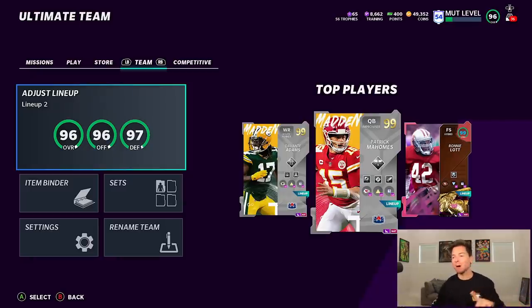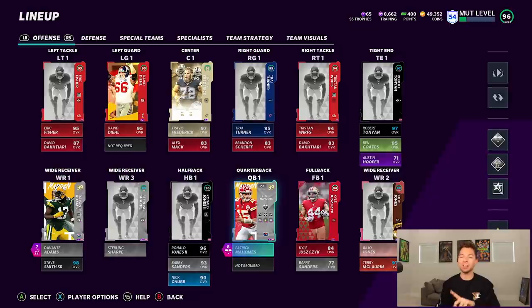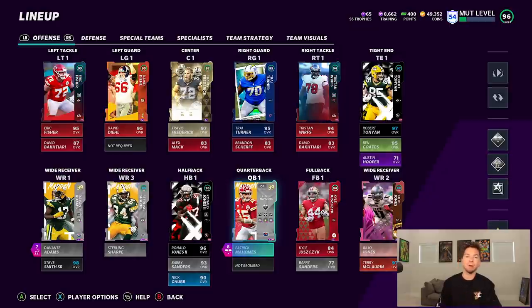What's going on everybody, welcome back to some more Madden. We got a fun one today — we're gonna be using two of the brand new Team Masters that just came out: Patrick Mahomes and Devante Adams. There are a lot of other ones you guys want to see gameplay with, so in the comments make sure you let me know who you want to see.